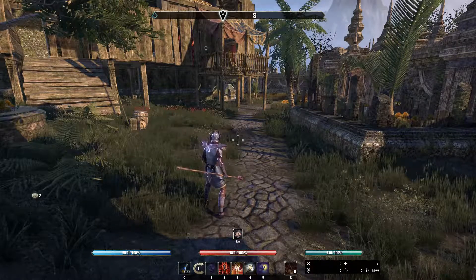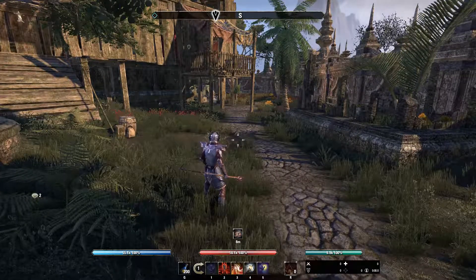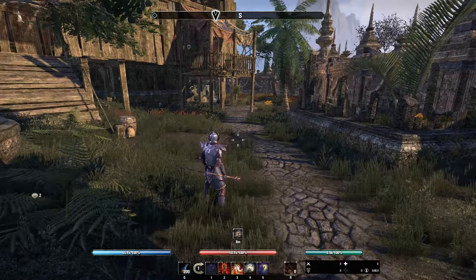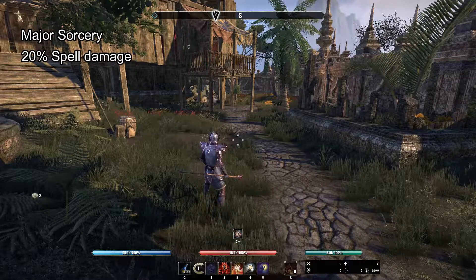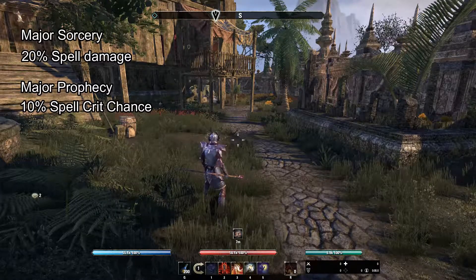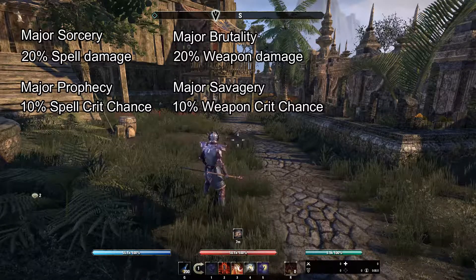Welcome to Building a DD from Scratch, episode 2 - Important Buffs. There are two very important buffs that you always need. If you don't have these two, you're not a good DD. They are different for magicka-based and stamina-based characters. For magicka-based: Major Sorcery grants 20% spell damage, Major Prophecy grants 10% spell crit. For stamina-based: Major Brutality grants 20% weapon damage, and Major Savagery grants 10% crit chance.